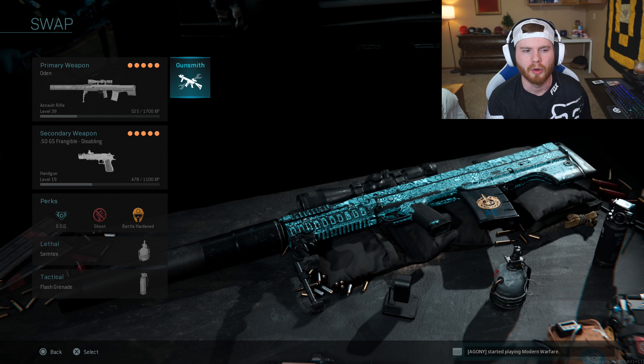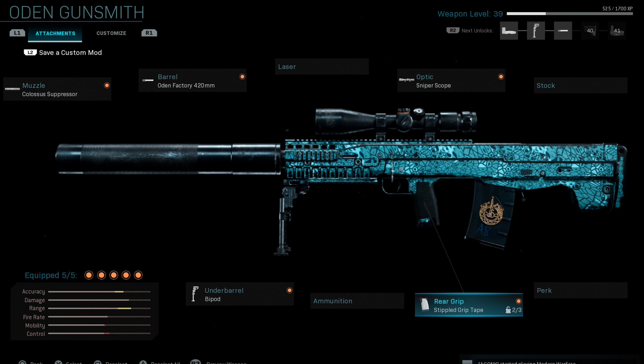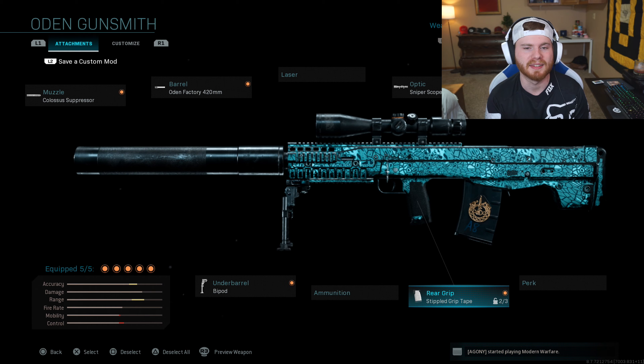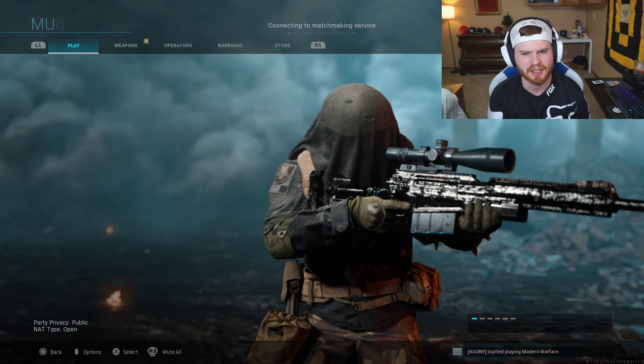So how you create the VKS in Modern Warfare: you go all the way down to the Odin assault rifle, and from there you pretty much just pick these attachments for it. You can pick a different stock, more ammunition, rear grip perks, whatever you want to put on it. I'm definitely gonna run simple grip tape just because I can ADS a little bit faster. Let's take this into Shoot House 24/7 and see what we can do.